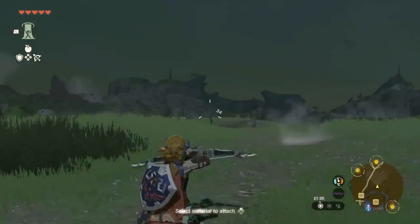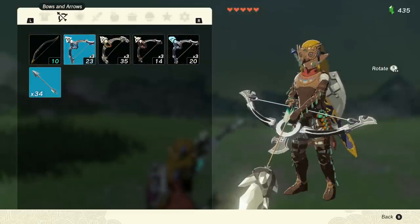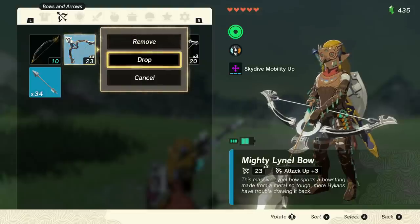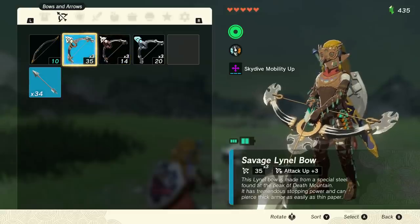As a little bonus tip: you can tell if you have done it fast enough, as when you equip your second bow, it will still visibly have the item that you fused onto it in the preview of Link in the menu. You see how the initial bow had the diamond on the tip? Despite me dropping that, the second bow I equipped also had the diamond on the tip — so we know we're good.